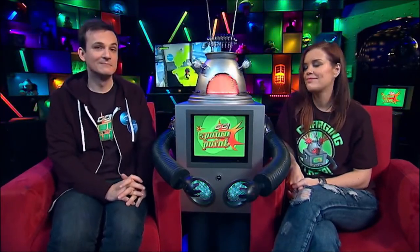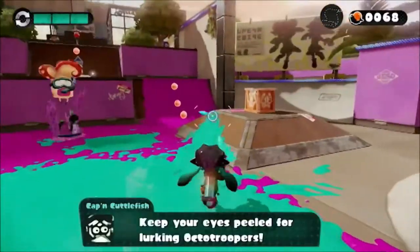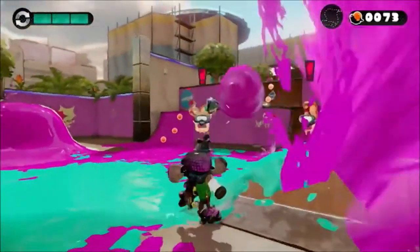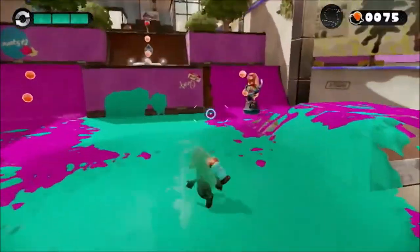Single-player works much like many Nintendo platformers, with a hub world linking you to various levels, which drip-feed the core mechanics to you. The most interesting one is how your ink gun works. Instead of picking up boxes of ammo, you can transform into a squid and suck up fresh ink while swimming around in it. It is such a clever reloading mechanic.